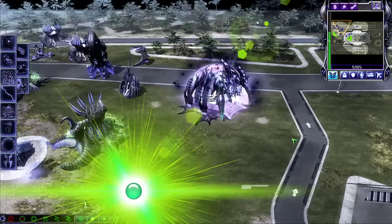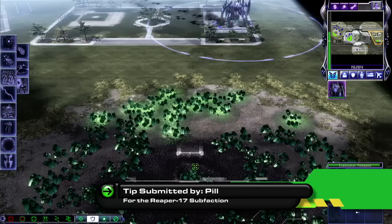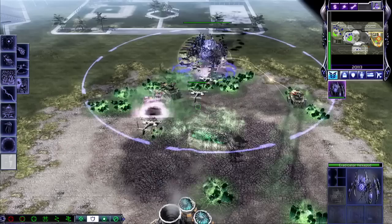Our first strategy comes from Pill for the Reaper 17 sub-faction. You need a tech lab to build a warp chasm, which means as soon as you have your epic unit, you can use the phase field support power. Build an Eradicator Hexapod and try to get it as close to your enemy as possible before he catches on. Then phase field the epic unit and use it to crush tanks at harvest.